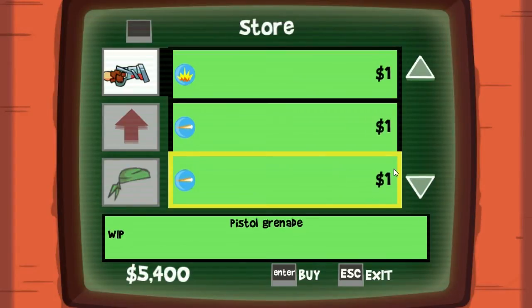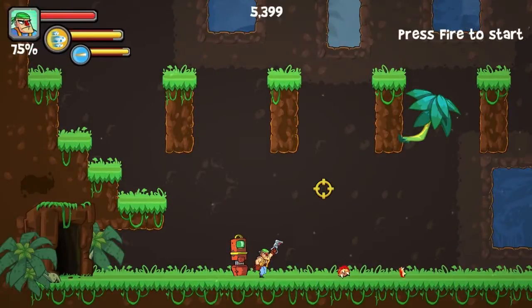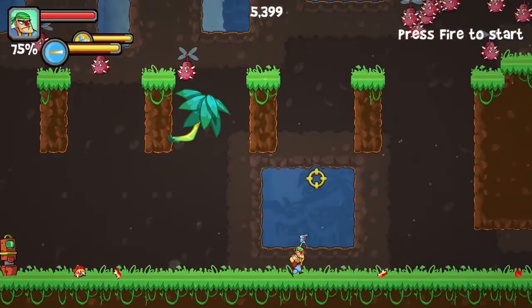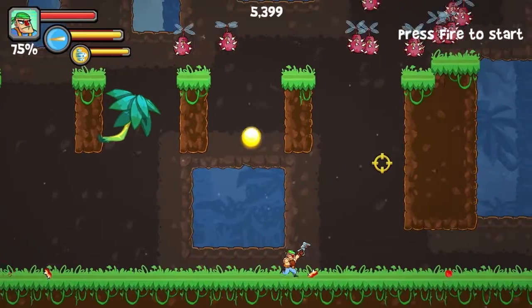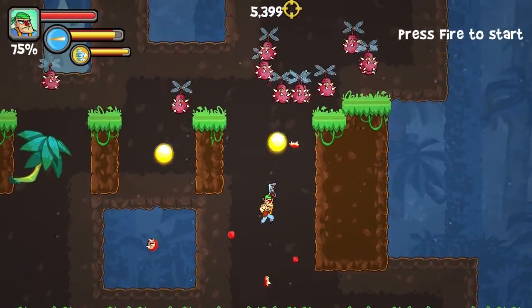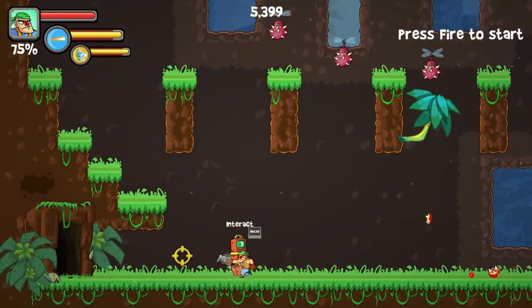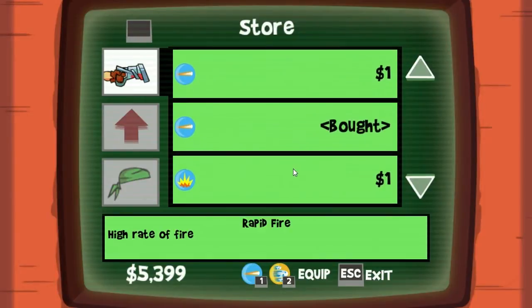Let's see what I'm buying now. Maybe the grenade — pistol grenade. This is pretty sweet. Let's see how it goes. There's no sound in the actual build, but that's my bad. There it goes, it's like a bomb. That should have blown up and made quite a bit of damage. So let's try something else — I think I broke that weapon.